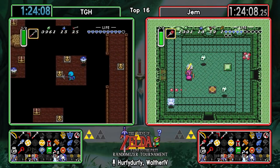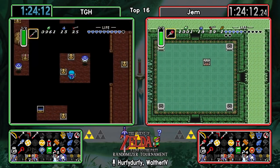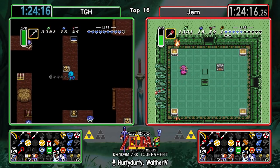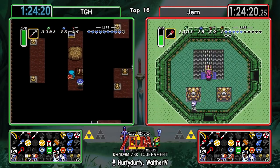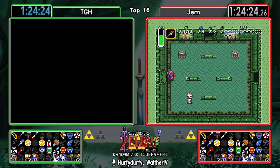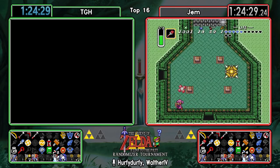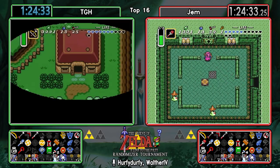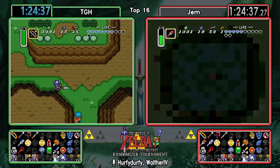Absolutely - as we were saying earlier, that's not the item you want to find first out of the two you still need. There's still one item left in Mire as well, so we still have the possibility of finding the Boots here. That will be a very lucky outcome, but it is possible. Gem deciding to go straight to the boss - not waste time in that torch room - hoping to find the item there.